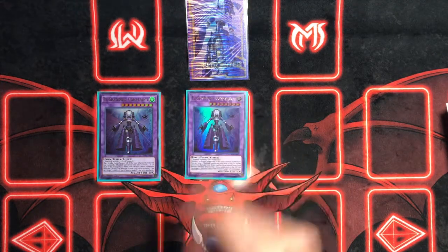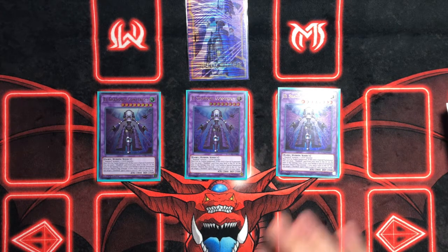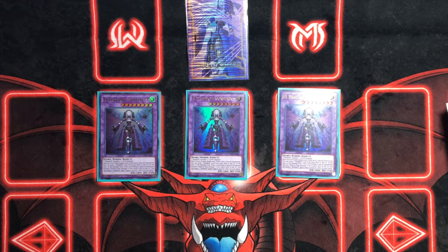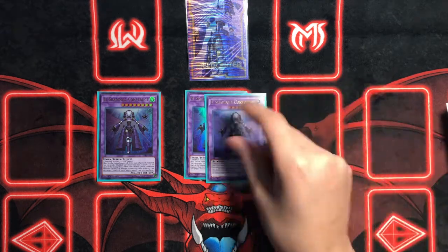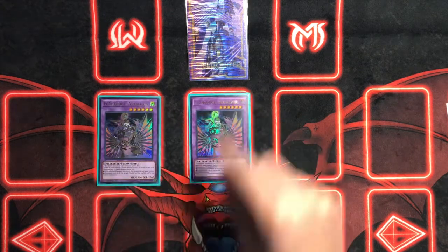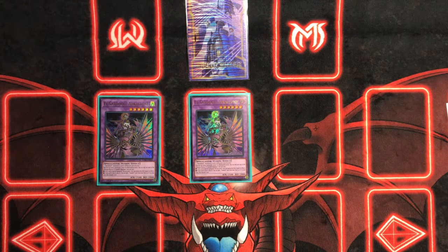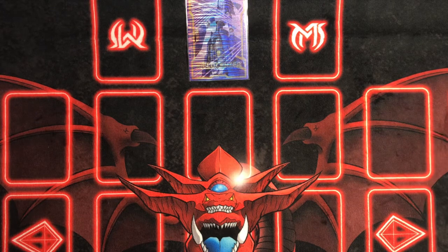For the Extra Deck fusions, we're playing three El Shaddoll Construct — it's a mandatory three-of. If you're playing this at two or one, you're not playing Shaddolls. When it's special summoned, you send one Shaddoll card from your deck to the graveyard, and at the start of the damage step it battles and nukes any special summoned monster. When it's sent to the graveyard, you target a Shaddoll spell or trap in your graveyard and add it to your hand, so it automatically replaces itself. It's a 2800 beat stick. We're also playing two El Shaddoll Apkallone — it gives a free negation, and when it's sent to the graveyard it searches your hand or graveyard and triggers all your Shaddoll effects. We're playing two El Shaddoll Winda — Winda just locks out a lot of decks. It can't be destroyed by card effects, so just really nice.